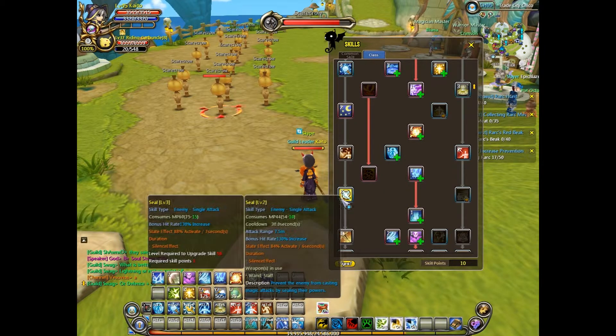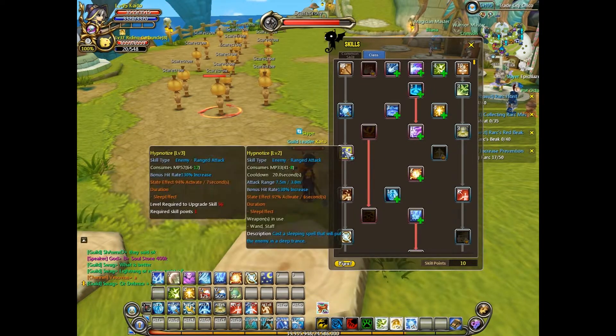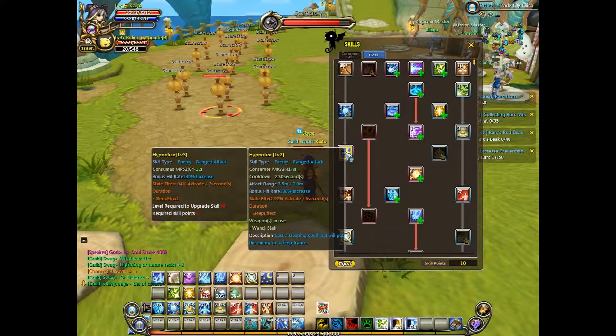You might not want Seal. You don't really need Seal in PvE. You're not going to be silencing any monsters. I guess you can use Hypnotize — you can actually put monsters to sleep, but I don't know how useful it'll be. I just couldn't see it being too useful in PvE. You can put monsters to sleep, but it's one of those things where you kind of need that skill but at the same time you can live without it.